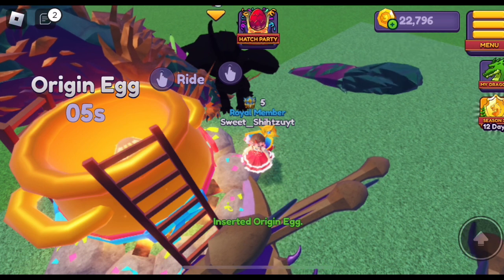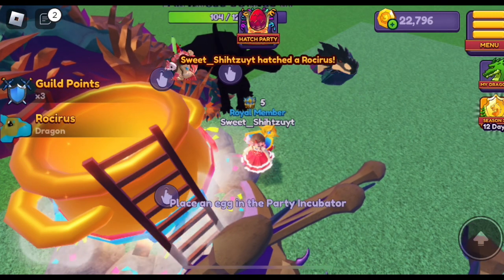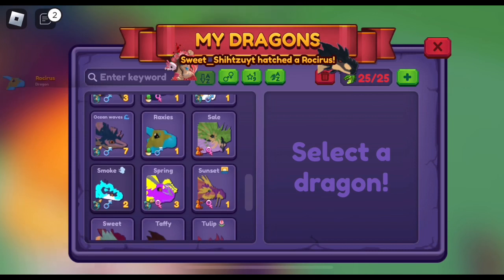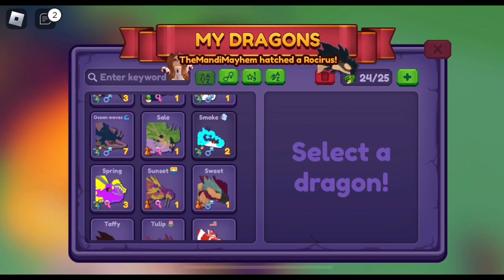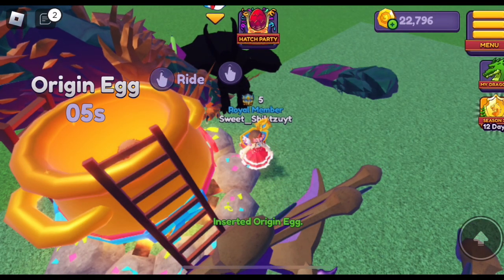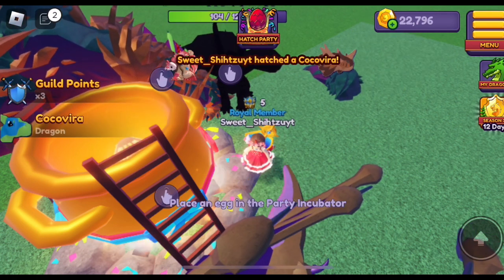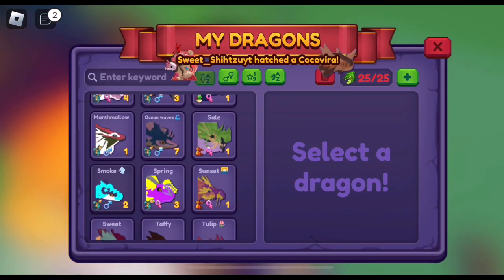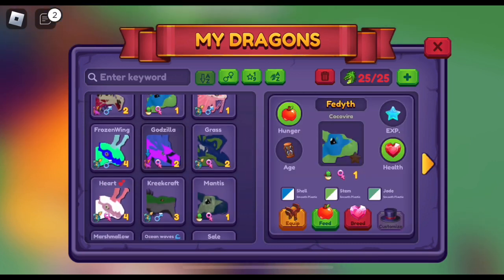Two to go — trying to get a cute color of Cocovera. I'm letting this one go. Wait, but this is a Neon. Seriously, I just let go of a Neon — it was an all-white one but with green on it. Oh, we weren't going to breed it down? Well, we can get another one to breed down. That was my inventory. I just got a Cocovera — it's blue and green. Shell, stem, and jade.